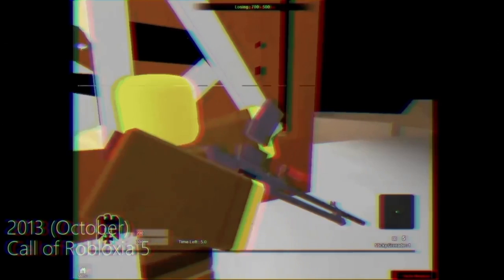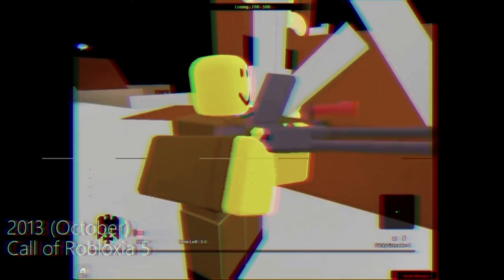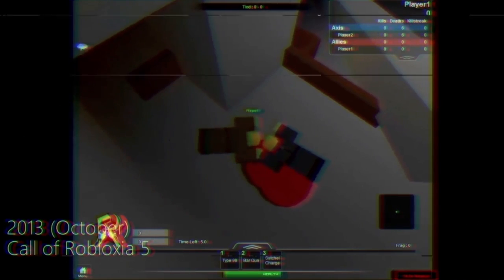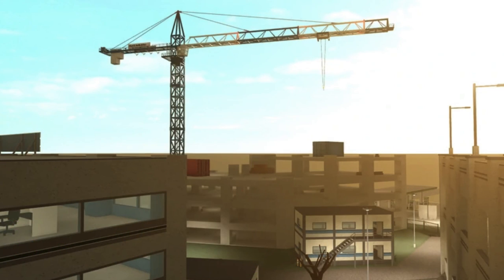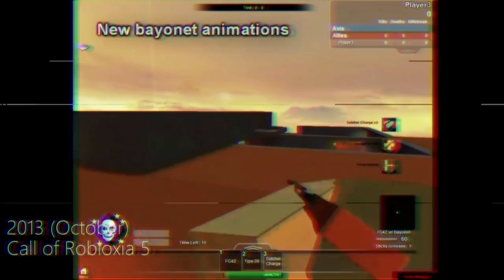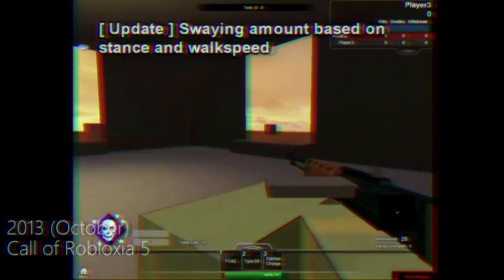Player models and ragdolls had Call of Robloxia rules, meaning you could wear your t-shirt and customize your hat. If you were to join the game on Christmas Eve 2014 — the release date of the paid Alpha — you would have been met with a primitive selection menu of weapons, and the only map you could play on was Crane Sight. There were approximately nine guns.